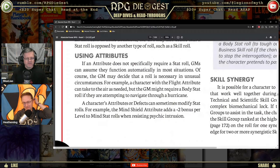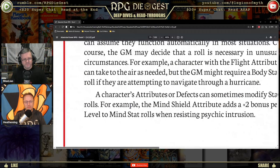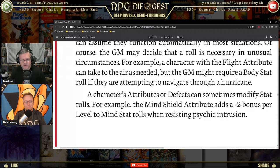A character's attributes or defects can modify stat rolls. For example, the Mind Shield attribute adds +2 per level to Mind stat rolls when resisting psychic intrusion. Using our earlier example of a 10 die roll plus stat of 4, with three levels of Mind Shield you'd get a +6 bonus — so 10 plus 4 plus 6 equals 20. The tri-stat system is good if you're not into deep simulationism; it's meant to be quick, dirty, and simple — keeping the story going.